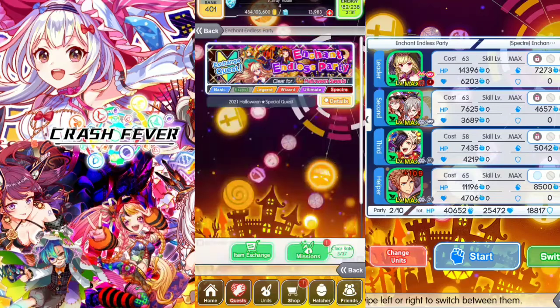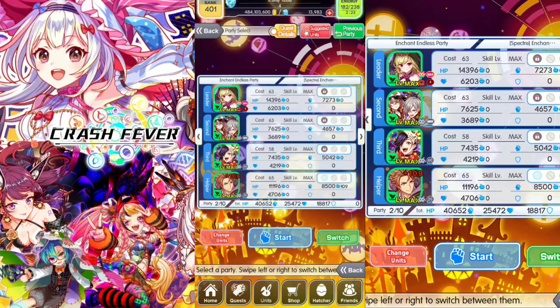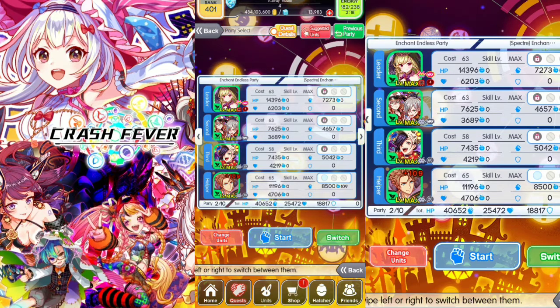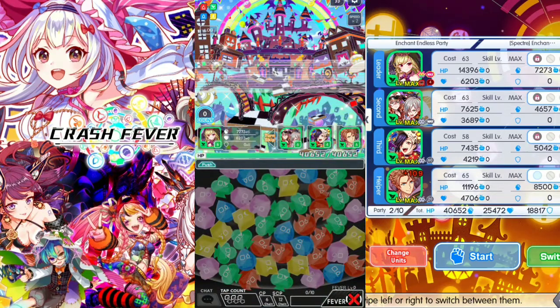Alright, let's showcase this — Entence Endless Party, Spectral Quest — and your cost is 14. Units recommended are the green units with anti-virus abilities and damage breaker abilities. Here we go. We've got 5 battlefields in total. Let's speed up.